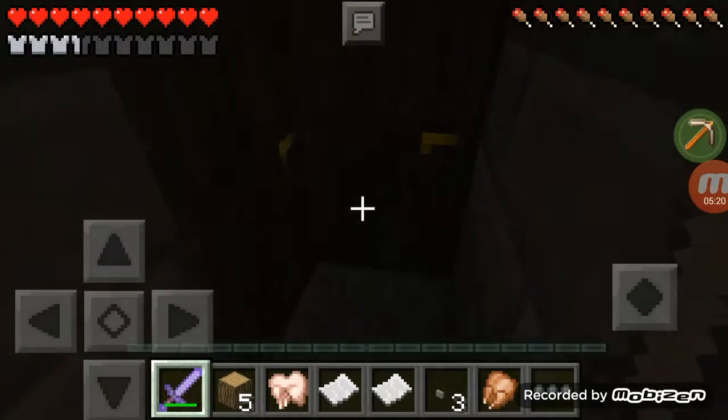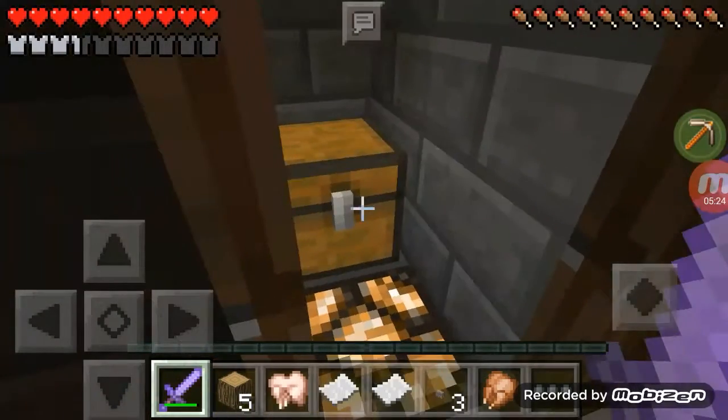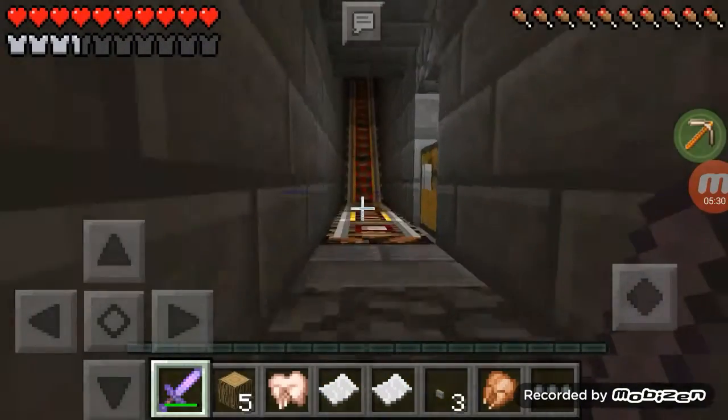We're just getting into a villager's house. Good thing there are no command blocks because if there were jump scares like that, I would not be playing this.